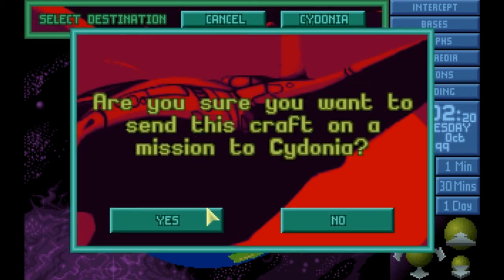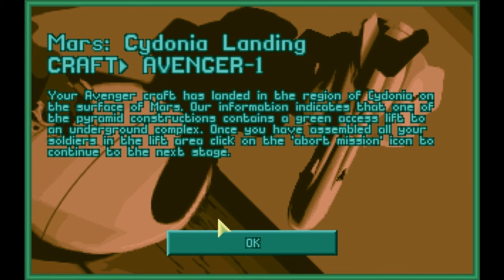Are you sure you want to send this craft on the mission? Yes. Your Avenger craft has landed in the region of... how do you pronounce that? Cydonia. Cydonia, on the surface of Mars. Our information indicates that one of the pyramid constructions contains a green access lift to an underground complex. Once you have assembled all your soldiers in the lift area, click on the abort mission icon to continue to the next stage. Dun-dun-dun-dun! Two stages!